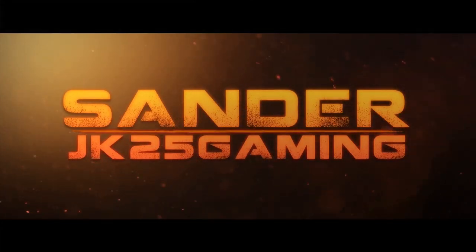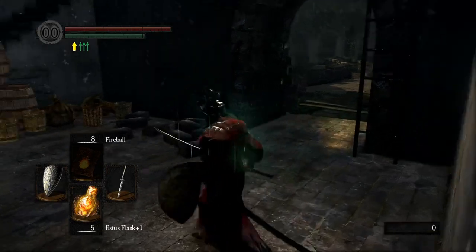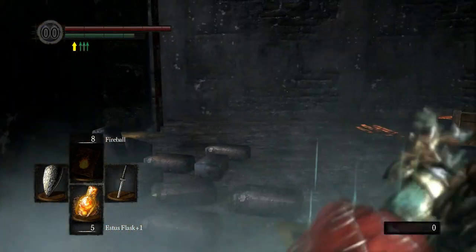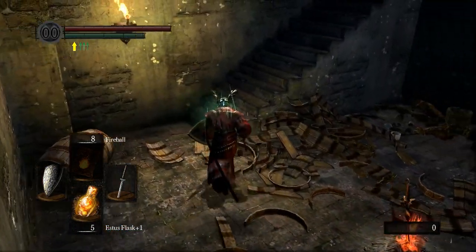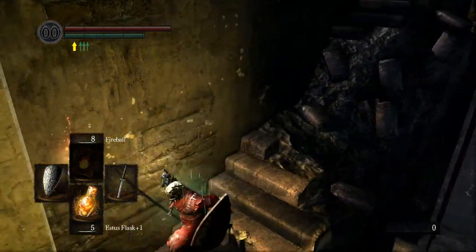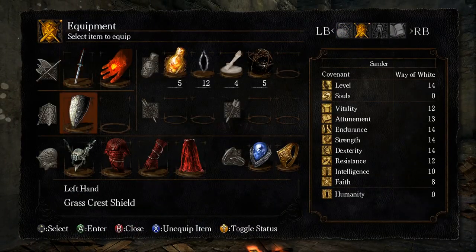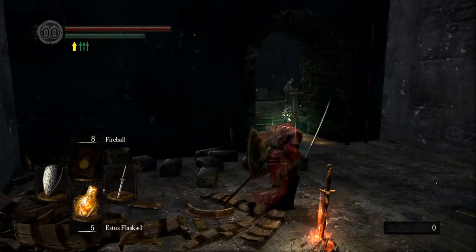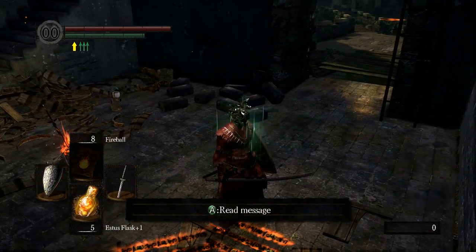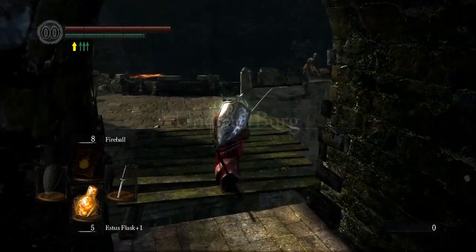Hey guys, this is Sander for JK25 Gaming and today we are continuing our journey on Dark Souls. Last time I made a video, but the whole thing was just me scratching my butt. But in that video I got a lot of stuff. I got the Crimson Set, I got the Grass Crest Shield, and the Ring of Favor and Protection. So right now I'm going to go get some souls really quick, level up the Uchi, and kill the Capra Demon because we need him to die if we're going to level up our Pyromancy Flame.